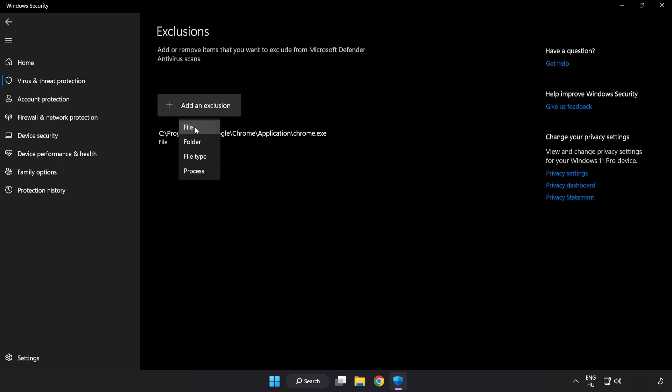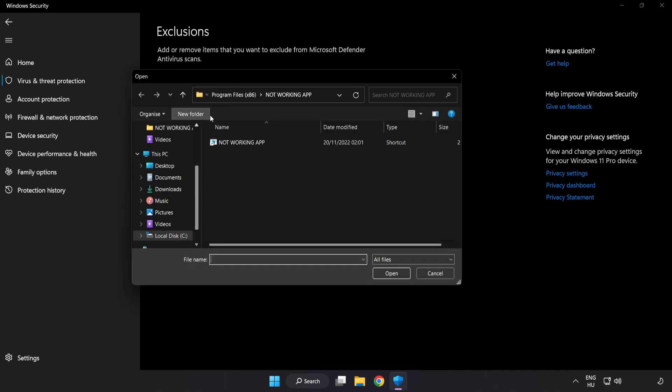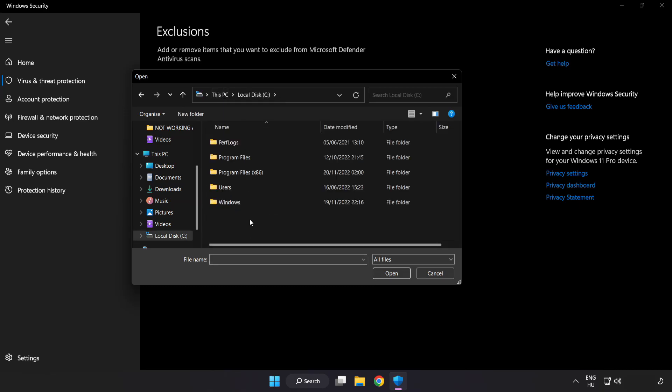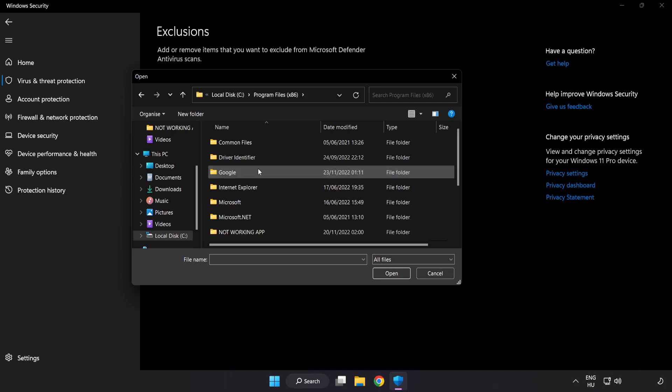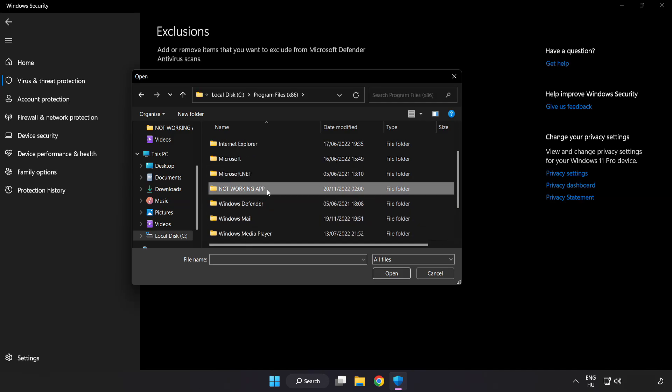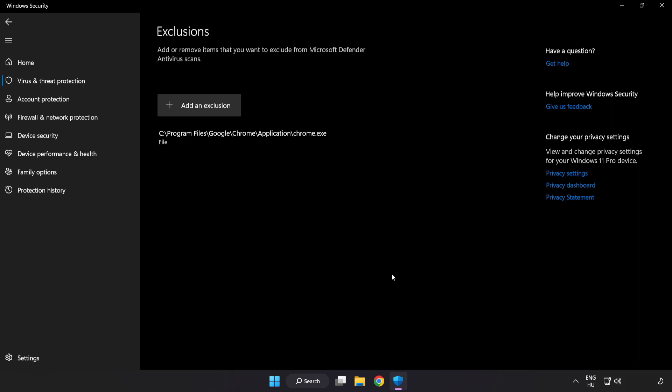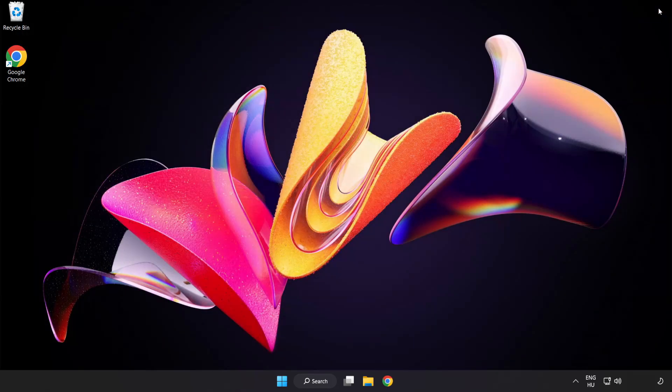Add an exclusion. Try File and Folder. Find your not working application, select it and click Open. Close the window and restart your PC.